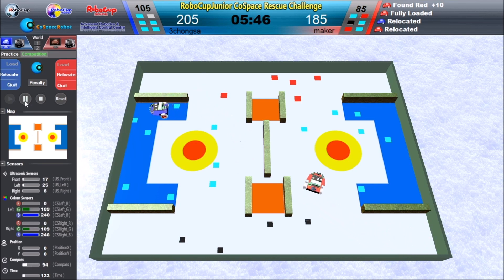Both of them are not depositing for a long time. The red robot goes in the trap and loses 85 points. The blue robot keeps going back.